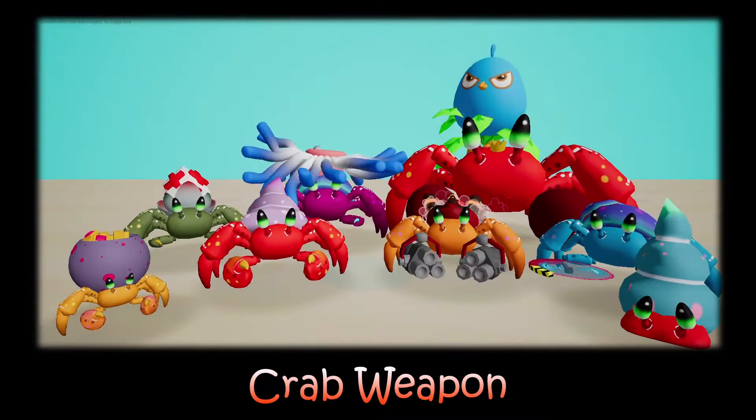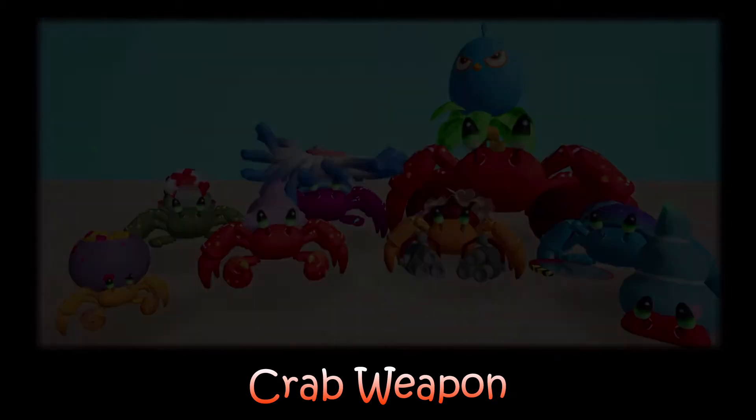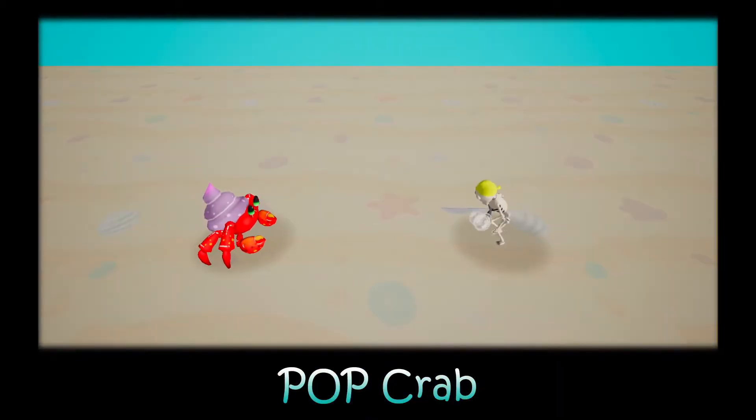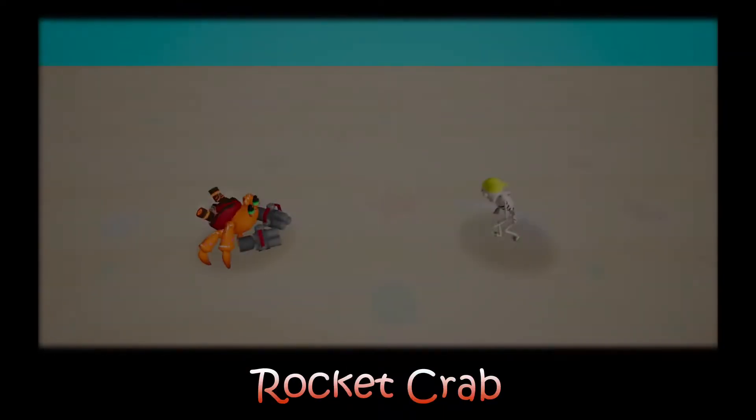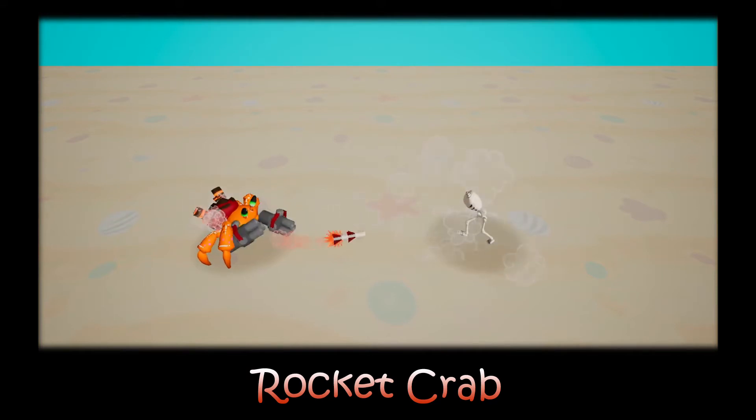Now I will show you the crab weapons. First is Pop Crab. This is a range attack weapon that uses pop blood to attack enemies. Second is Rocket Crab. The Rocket Crab can launch rockets to attack enemies. It has a 10% chance to fire a big rocket and make a lot of damage.